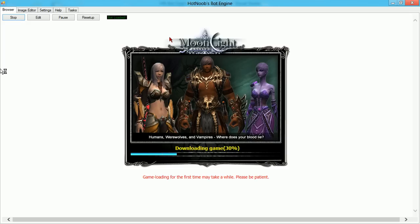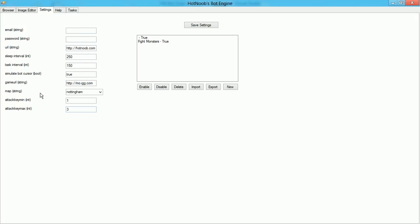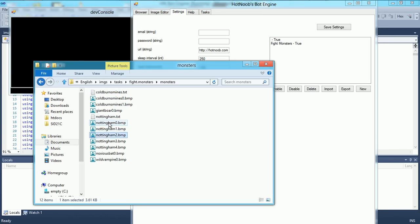It will automatically navigate to here. I'm just going to pause this quickly though, because I want to go over the settings here. Here, you select which map you've got, and I'll show you quickly what that sort of is. These are sort of the image files — I've just been collecting the monster names. This is not really important for the bot itself, but it's important for the bot picking up stuff.